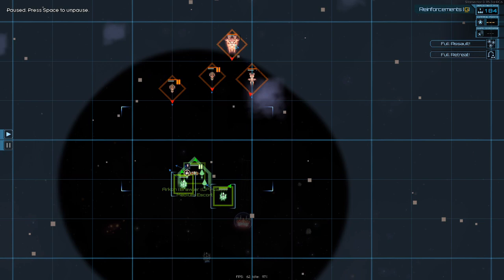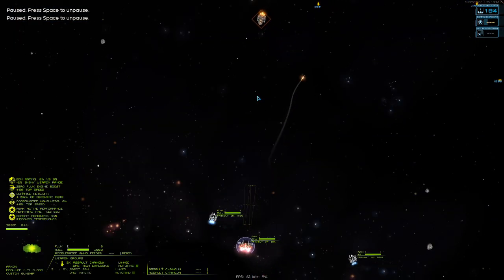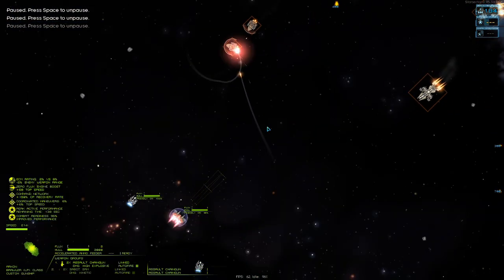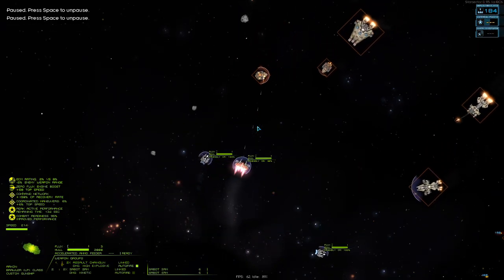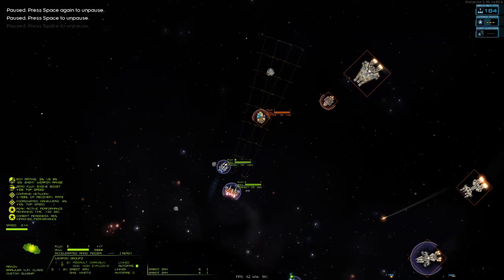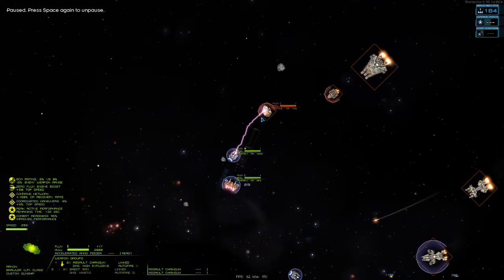So we have two Lashers, a Sunder, and an Eagle. Let's go ahead and take an opportunity to take down a Lasher. It kind of looks like they're clumping together. The Lasher is disabled. We want to wait until its shields are facing us so that the Sabots impact the shield and then we can kill it. Actually, here we have an opportunity to just shoot it in the back.